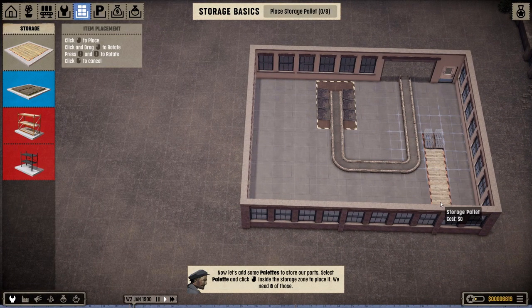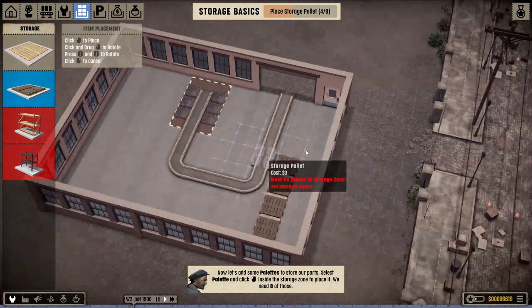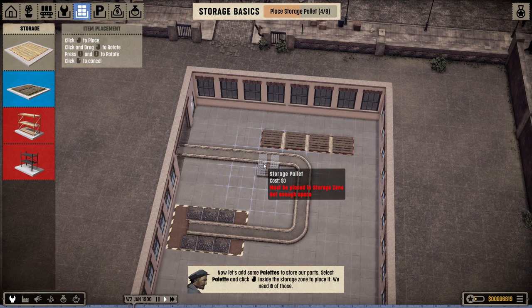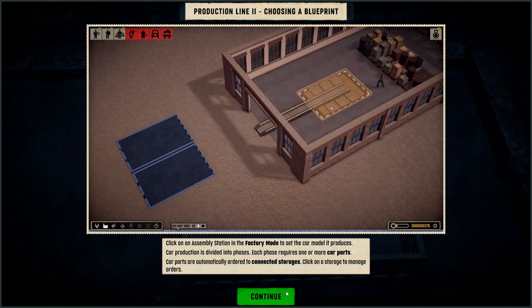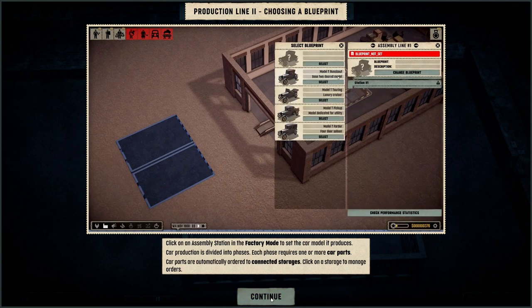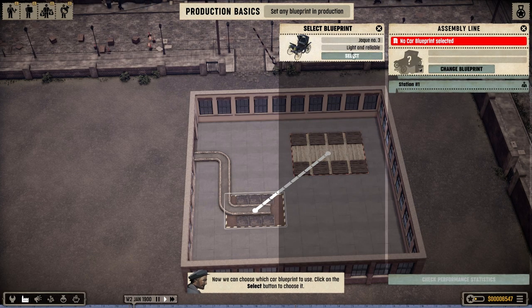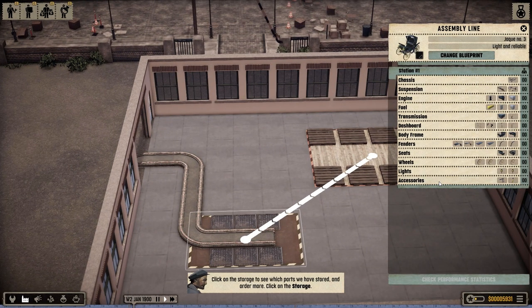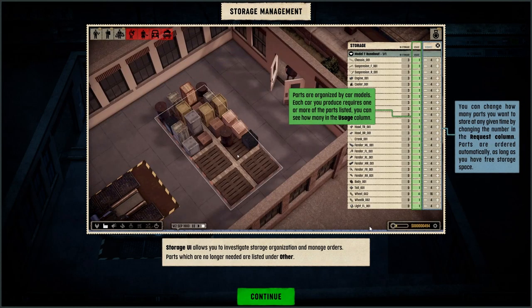Oh, it's a storage zone. It says I need eight pallets, but it's not giving me the space. I need to restart this because this is stupid. Okay, so I've connected my area to the pallets — no issues whatsoever. I'm going to the assembly stage to set the car model it produces. I'd like to build the Jacques No. 3. Look at all of the items it actually needs.